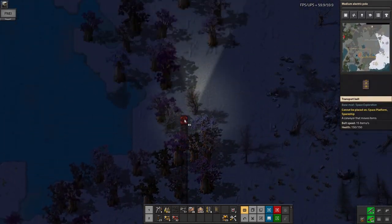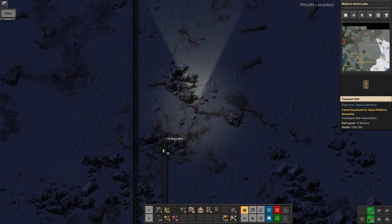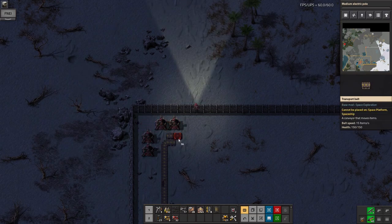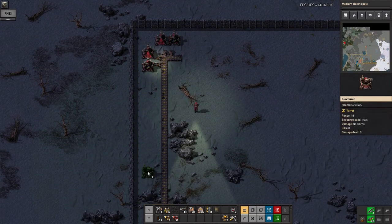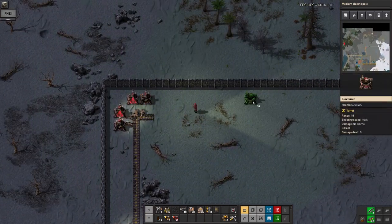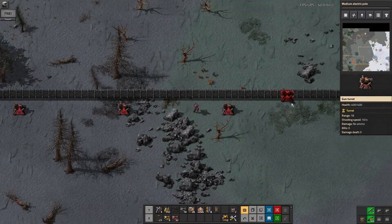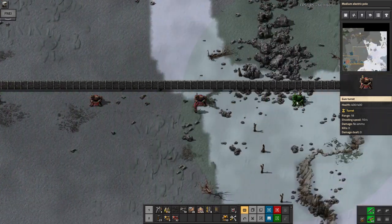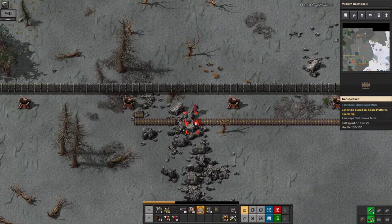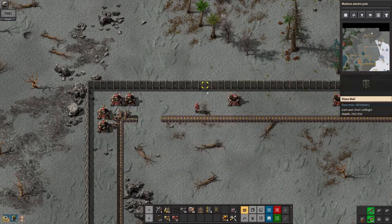Grab a few of those. Now we can head up here and extend the belt up towards the upper wall as well, and start linking this in at the right distance away. This is because obviously I haven't had any attacks up this way yet, but I am going to need defences up here at some point. So we'll start putting the turrets in just to keep everything looked after, because it's only a matter of time until the biters come round this way.